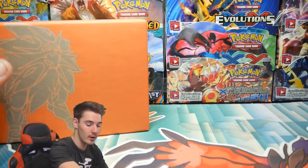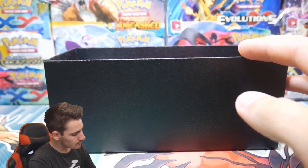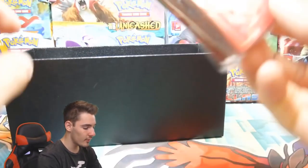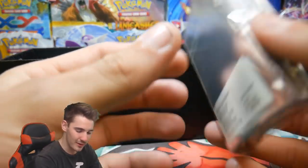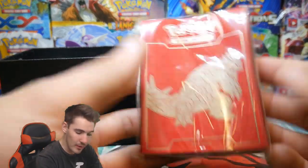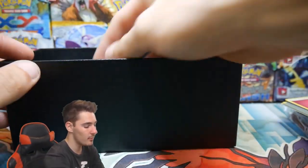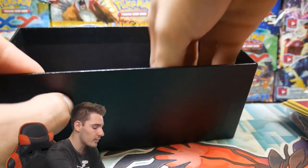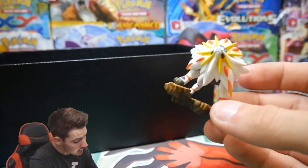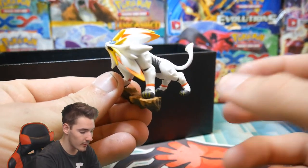Let's start off with the Sun and Moon one. I can't remember what's actually in these ones. There's nothing in the top part, but we have Groudon sleeves in the bottom. Groudon — shouldn't that be in the Primal Clash one? But we have Groudon sleeves, we have some energies just to represent that you should get some energies, we have some dice and whatnot and some damage counters. We have a figurine — the Solgaleo figurine — so that makes sense and that's pretty cool.